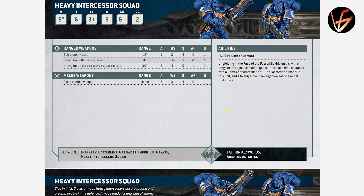Heavy Intercessors have Unyielding in the Face of the Foe — the previous 9th edition stratagem is now a built-in ability: each time a damage 1 attack is allocated to a model in this unit, add 1 to the armor saving throw made against that attack. So AP 0 and AP 1 damage-1 attacks are not good against these guys. They are T6, 3 wounds each, 5-inch move, and their Heavy Bolt Rifles are Assault and Heavy, 2 shots each, 30-inch range, Strength 5, AP 1, Damage 1. Heavy Bolt is the same but you do suffer minus 1 to hit for the heaviness. They can be up to 10-man squad size.